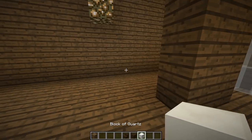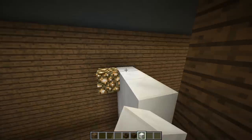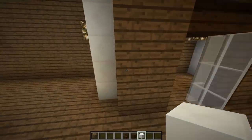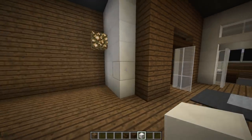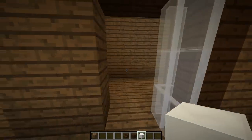Let's go over here and find our quartz. We'll take the quartz and bring that all the way across — looking good. I might push this back one block when we work on our living room, but I think for now that looks good.